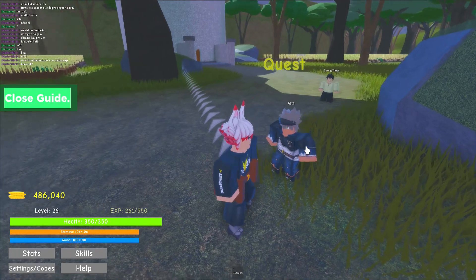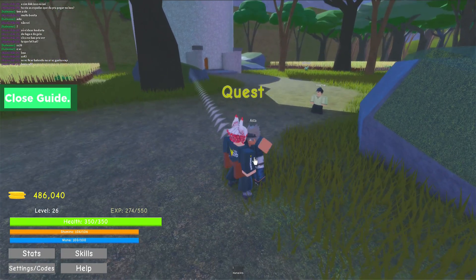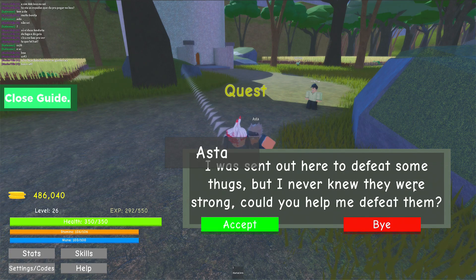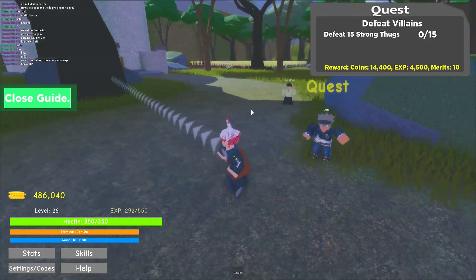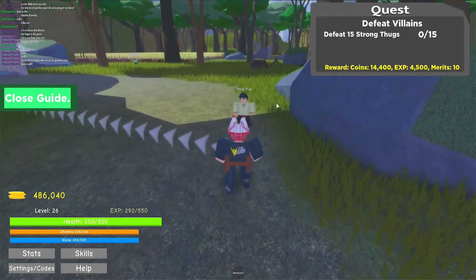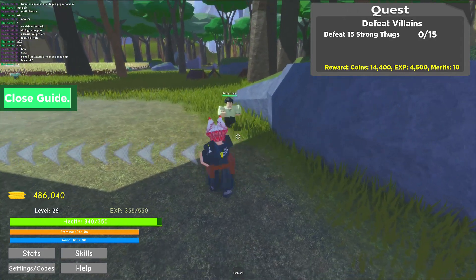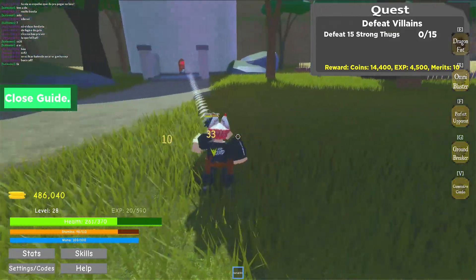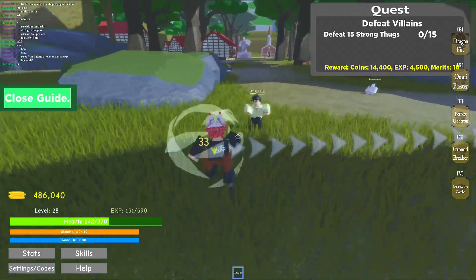There's Asta — these guys look so weird from far away, but he has a quest. 'I was sent out here to defeat some thugs but I never knew they were so strong.' All right, I'll help you defeat them. 14,000 coins and 4,500 EXP — 15 strong thugs is what we need to defeat. It's taking a really long time to defeat one of these — I don't think this is gonna be doable for me.